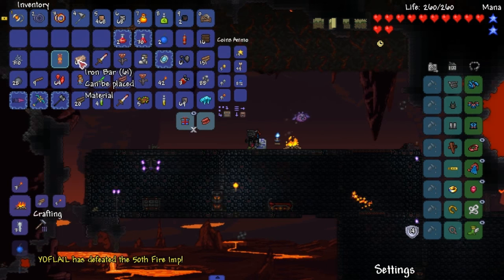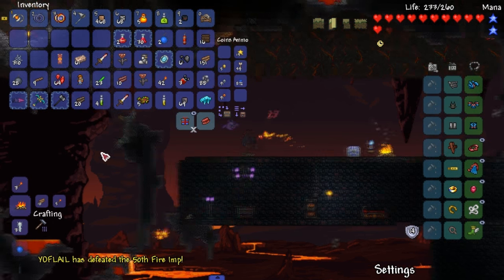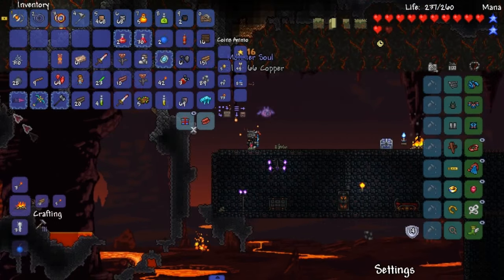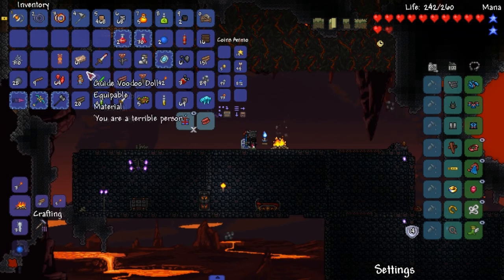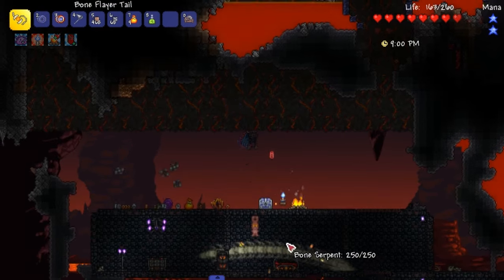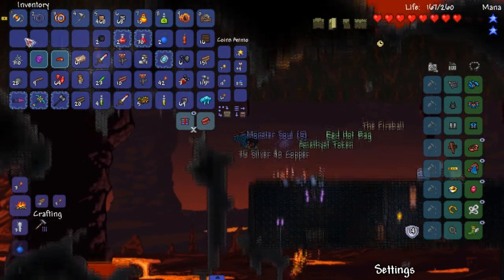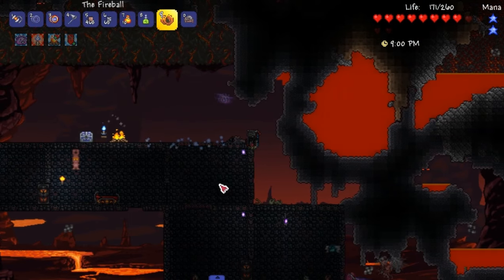It has been 25 minutes later. I have killed 50 imps. Two obsidian roses on deck. It said it's an uncommon drop, so I don't think it will take much longer. Please don't take that much longer. What the fuck is here? Oh, it was a bat. Hey — we got it! And we got a plumber's hat. Is that a vanilla thing? We got it!